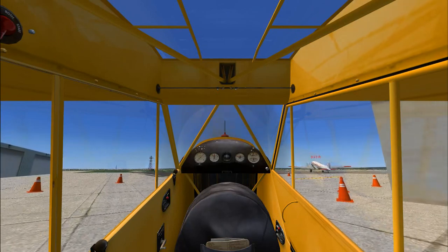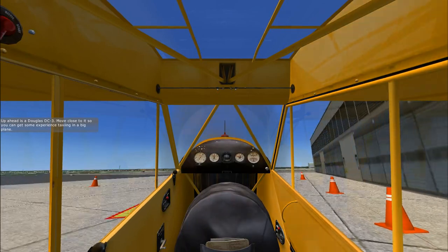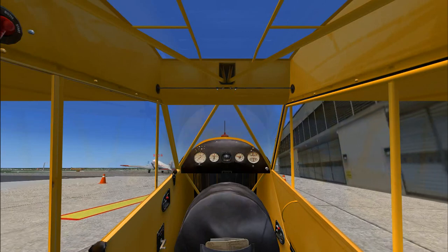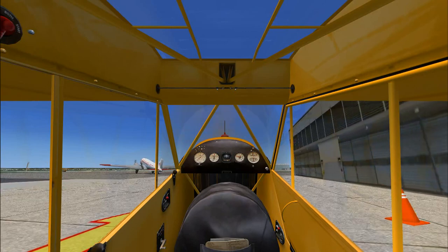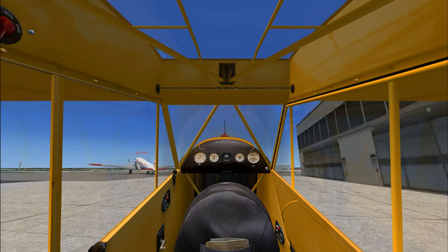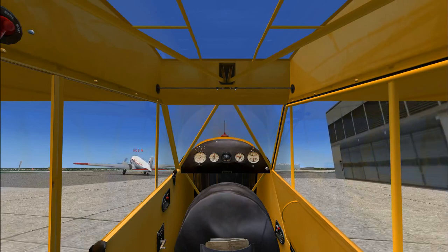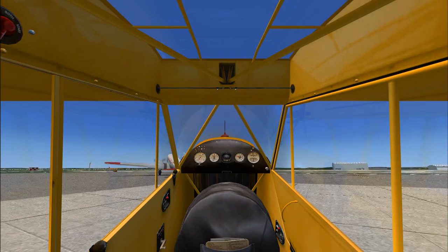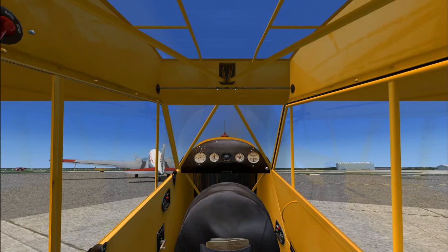Up ahead is a Douglas DC-3. Move close to it so you can get some experience taxiing in a big plane. All right, you're now in a Douglas DC-3. Your goal is to taxi to the beginning of the runway and take off.